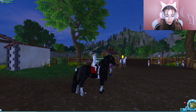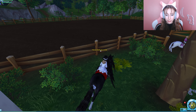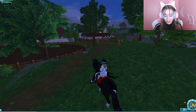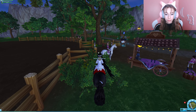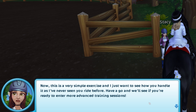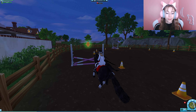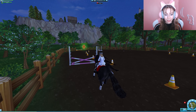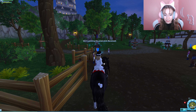This horse is beautiful — look at the back hooves and everything! I don't know where I would be without the yellow circles on my map. Okay here we go — I finished it, I got all the cones! 'Beautiful — very simple exercise, I just wanted to see how you handle it as I've never seen you ride before. Have a go and we'll see about entering you in more advanced training sessions.' They're pink cones — that's so cute!